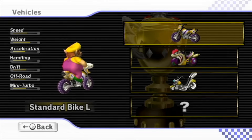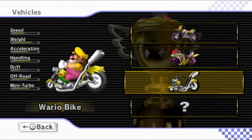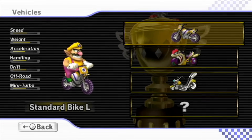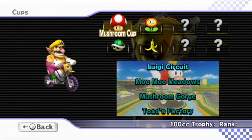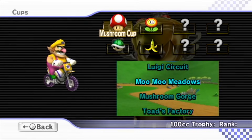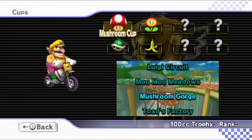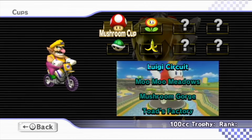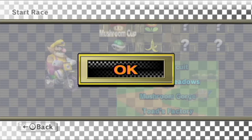So we have a choice of three bikes here with the Standard Bike L, Flame Runner, and Wario Bike. I got to try the Wario Bike at some point, but for right now I think we're just going to do Standard Bike L. Wario's ready, I'm ready. The bikes do work a little bit differently than karts. We will be showcasing that in a moment. But for right now, we've got to get started with the Mushroom Cup, which has Luigi Circuit, Moo Moo Meadows, Mushroom Gorge, and Toad's Factory. Let's get started.